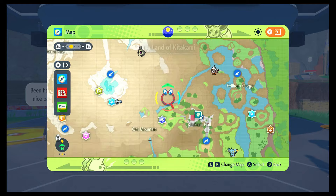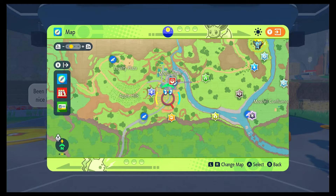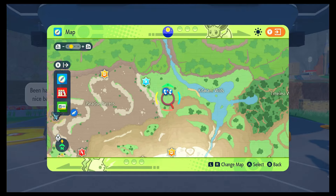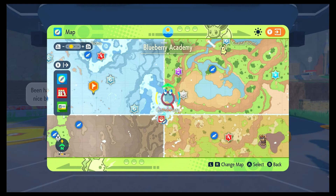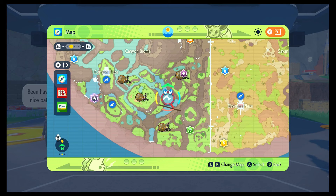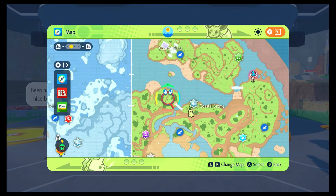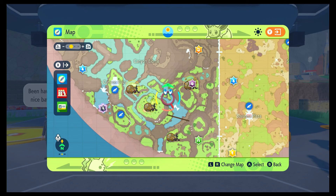On the second map, we're in Kitakami — this will be the Shinx outbreak, with heaps of them everywhere. It's probably the easiest outbreak to get, and they're very easy to picnic reset. Lastly is Blueberry Academy with the Rellor. My recommendation is to get an outbreak by resetting in the Polar Zone — it's the easiest to see the gold against the white or blue. We'll come back to this later and I'll show you the easiest way to get each of the Shinies.